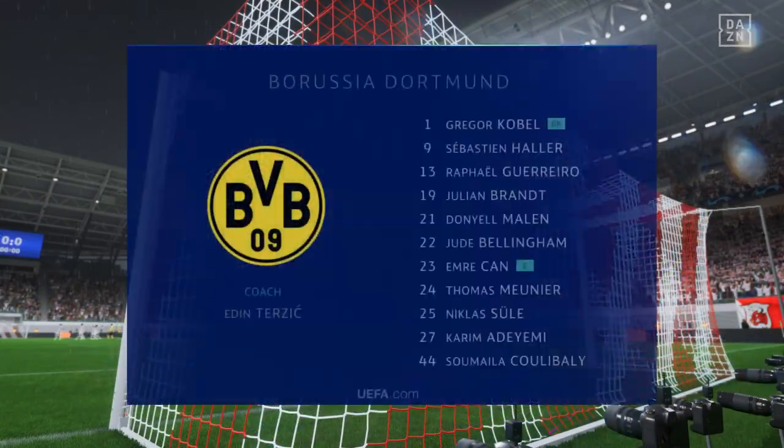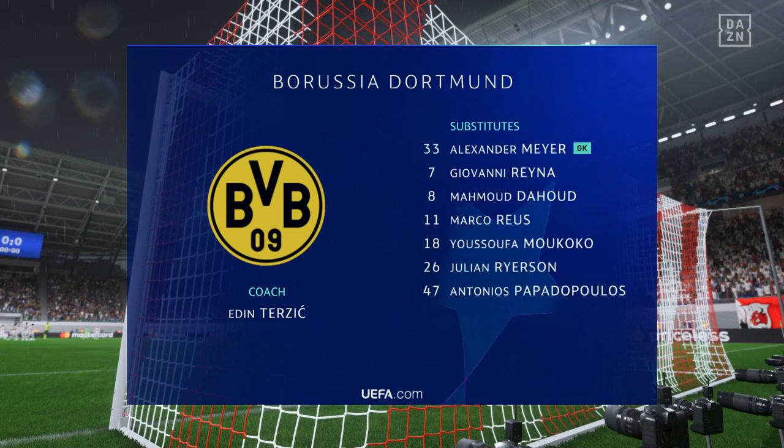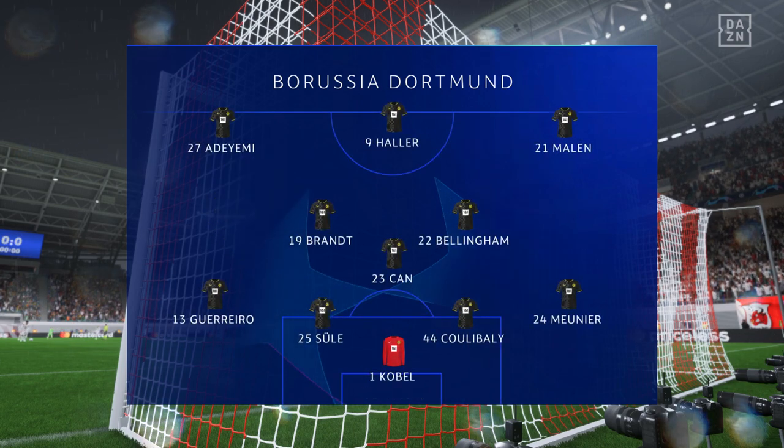Introducing the Borussia Dortmund side: Thomas Meunier plays with Raphael Guerrero as fullbacks, and the striker of choice is the powerful and lethal Sebastien Allaire.